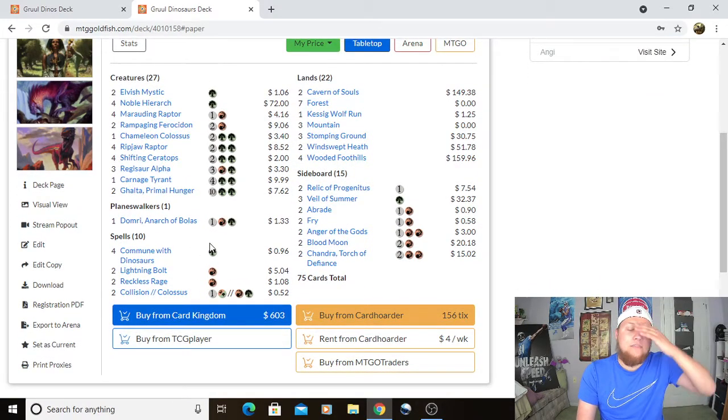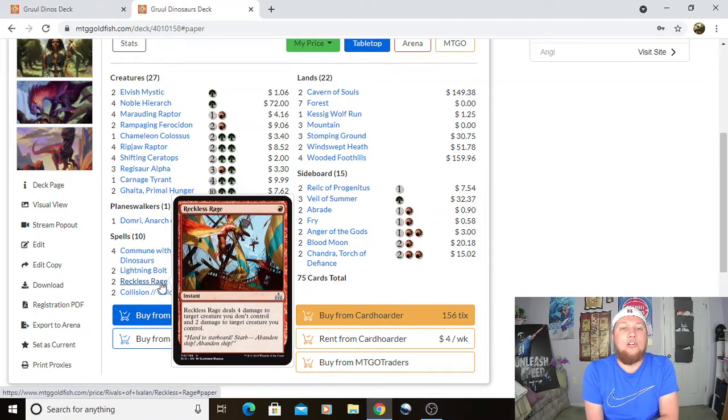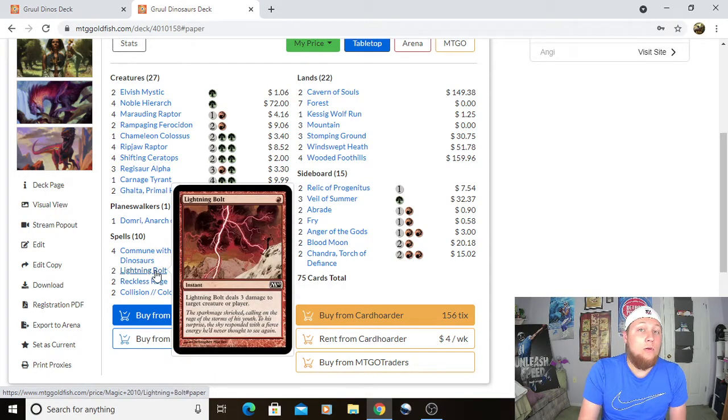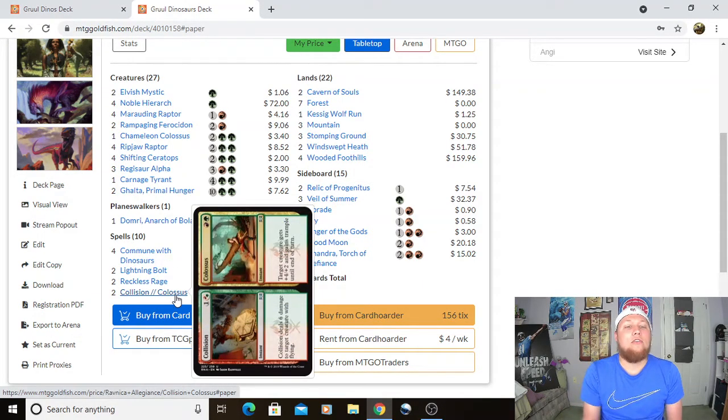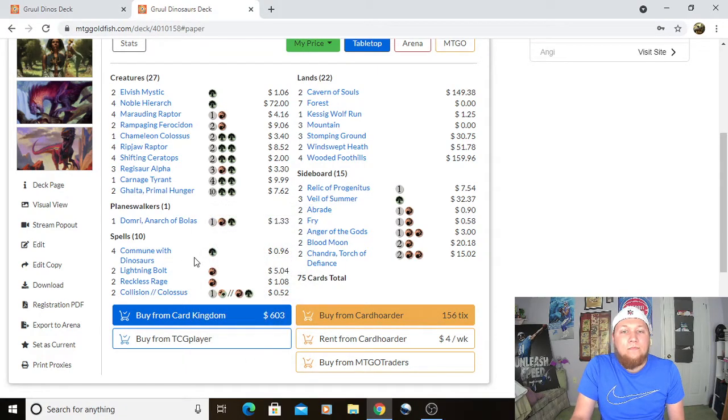One of the biggest things I'm on the fence about is Reckless Rage versus Lightning Bolt. Lightning Bolt goes to the face, but Reckless Rage is often one mana for four damage plus drawing a card, which is really hard to pass up in a deck like this. We might go four Reckless Rage or four Lightning Bolt — I'd have to test it. Another big difference: instead of Embercleave I'd possibly play Collision//Colossus, because killing Scourge of the Skyclaves, Mantis Riders, and Spell Quellers is really important in the Modern metagame.